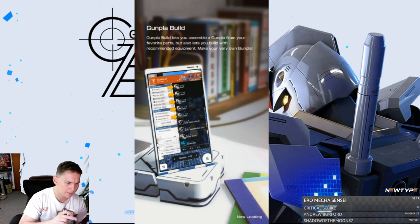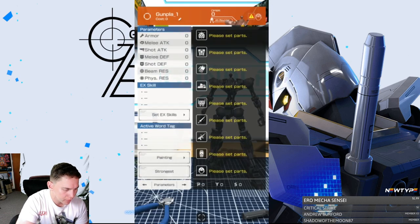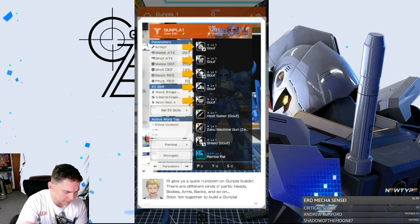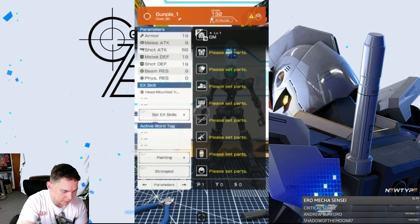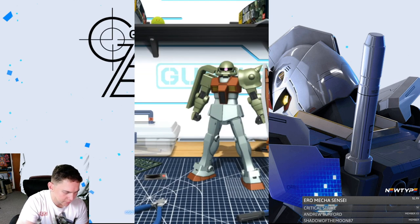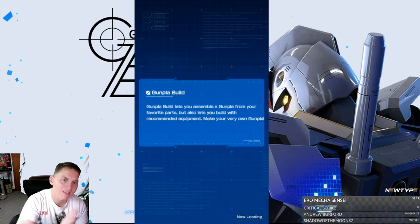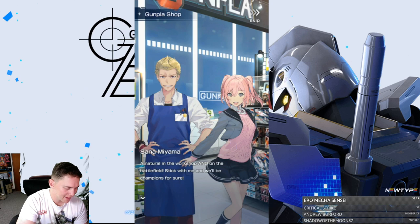I wonder if I can choose a gunpla or if they automatically give you one. Super excited. So we're looking at a quick rundown on gunpla building. Oh, are they gonna give me a GM? All right, I guess I'm just gonna start with the GM. You got a GM — go ahead and set the body parts. All right, let's just run with this. He gave me like the most ugliest thing I've ever seen in my entire life. But this is how Gundam Breaker works. Natural in the workshop and on the battlefield. Champions get an original gunpla as a reward — oh nice. I hope there's no crazy microtransactions in this game.